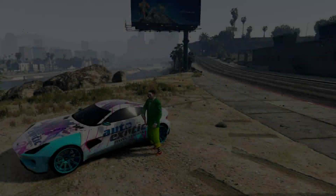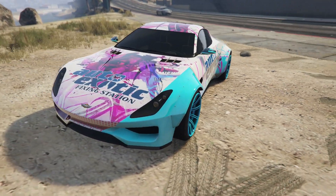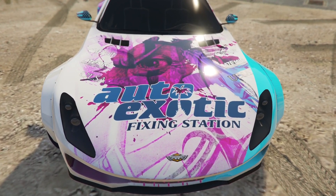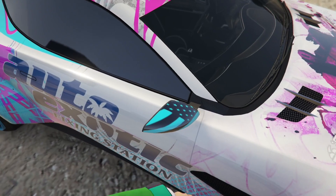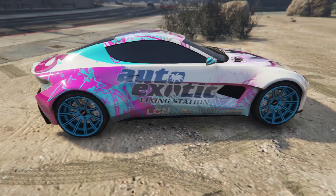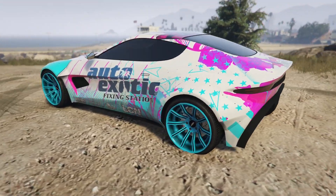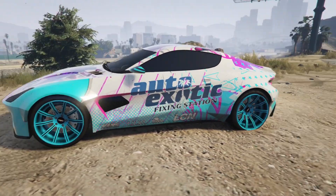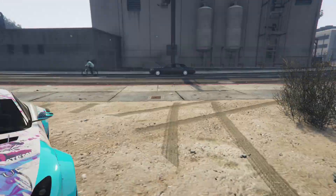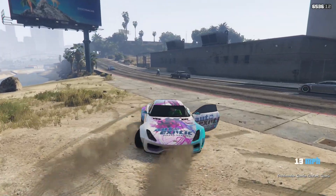Moving over to number nine, we have the Auto Exotic livery on the Specter Custom. This vehicle looks pretty cool and this livery is really really cool — look at the details. I think that's an eye with like a dollar sign on it. Even though the mirror has an American flag on it, this looks really crazy. I don't really know what Auto Exotic is, but it looks really cool on this car. It's a good looking car, not a great performer — it's a sport car — but the livery option is definitely one of the best.